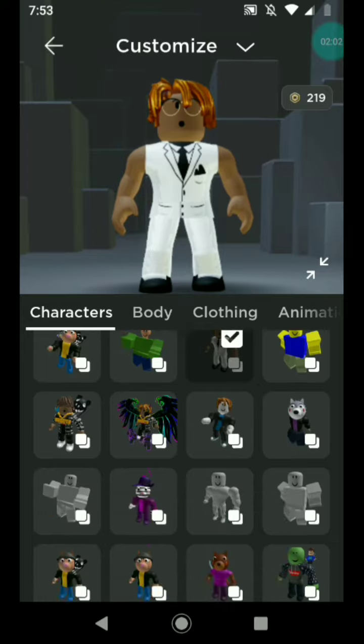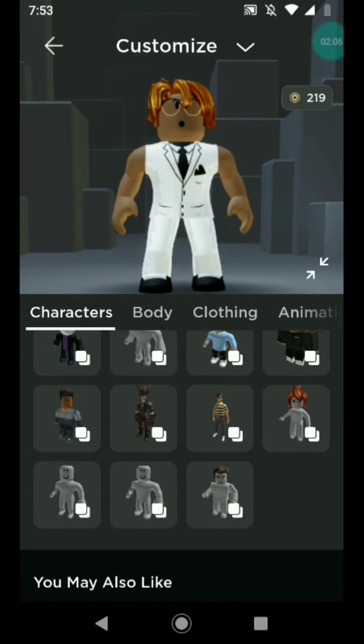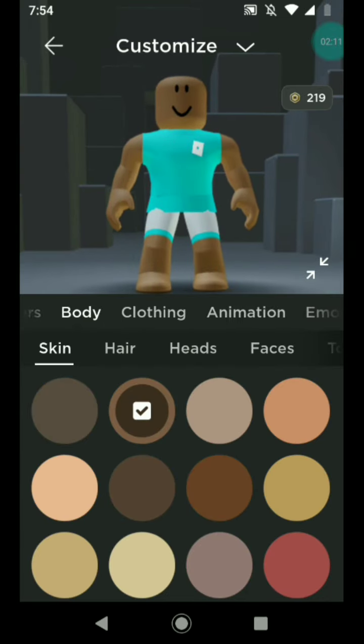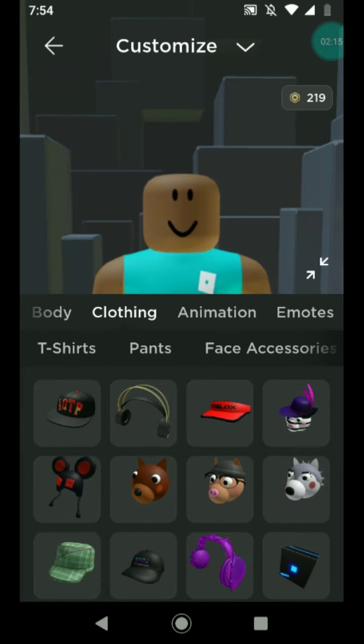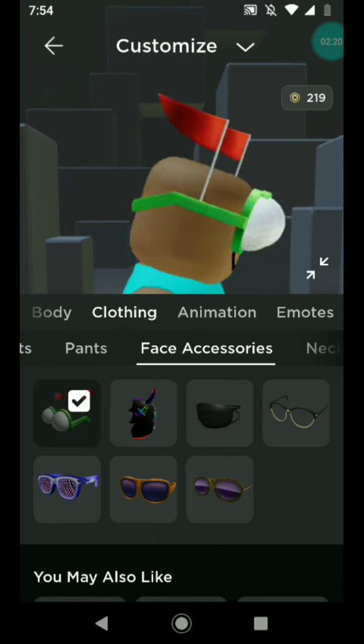So now what I'm going to do is get a new preset avatar — I'm going to get the boy body. What you're going to want to do is go to Clothing, and then Face Accessories. And then, as you can see right here, you have the Gopher shades.